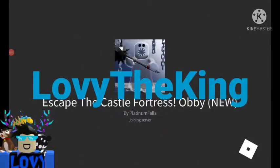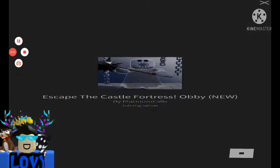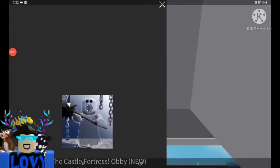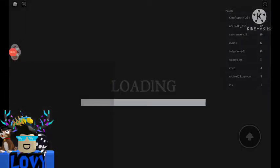Yo, what is up guys, welcome back to another video! Today we're playing Escape the Castle Fortress lobby by Platinum Falls — the guy who made Escape Papa Pizzaware as well as Escape Siren Cop. He made this game first, then Papa Pizzaware, then Siren Cop, because this was made in 2014.